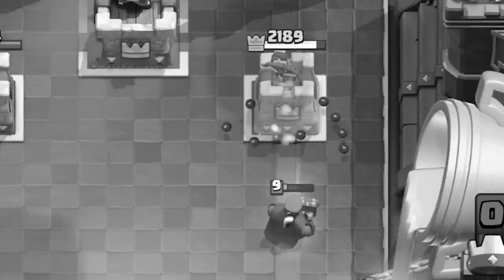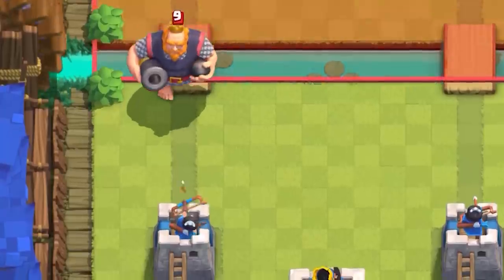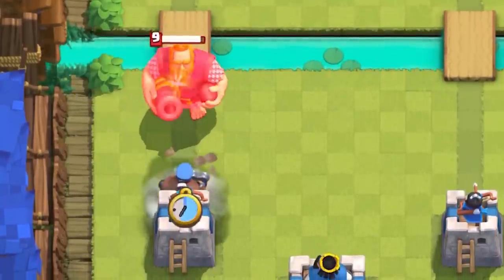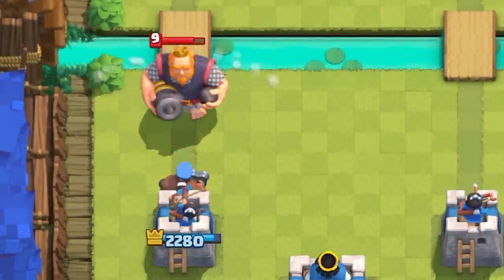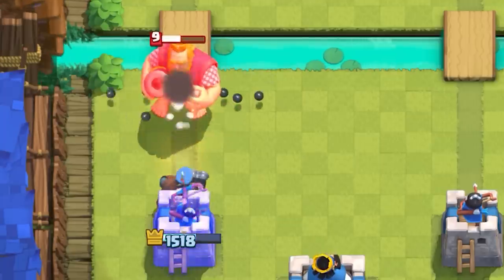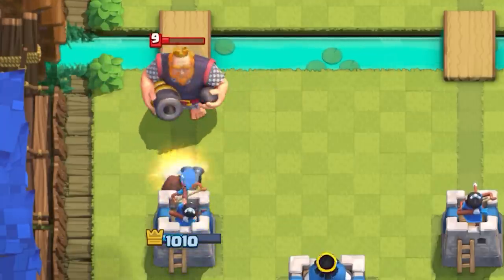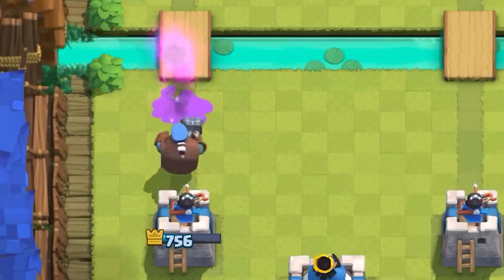Six bullets will always hit a princess tower, dealing exactly 414 damage to that tower. Every bullet has a 300 hitbox radius, and the projectile animation very accurately represents this value. While each bullet does not pierce and does not splash, they will deal precisely 69 damage to one target upon impact.